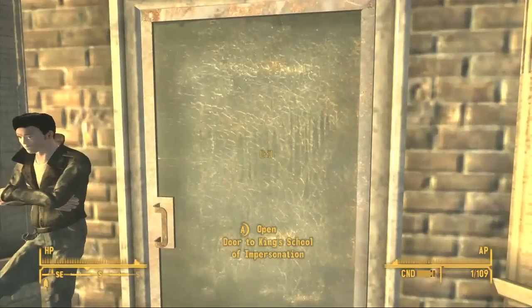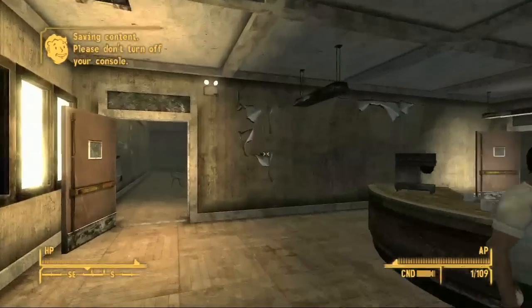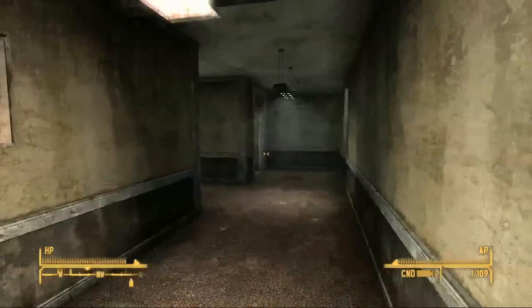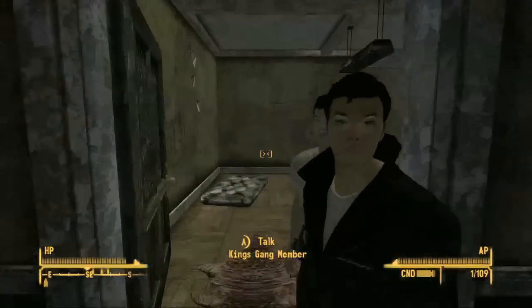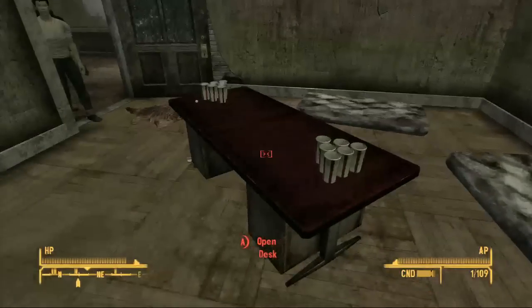And this is in Freeside. This is the King's School of Impersonation — this is where the kings hide out. It's kind of cool, I guess it's an Easter egg. Looks like a bunch of no-goodniks. Yeah, these are all the kings — the greasers. The socias and greasers. And check it out — they've got a beer pong table. Oh nice, dude. That's kind of cool.